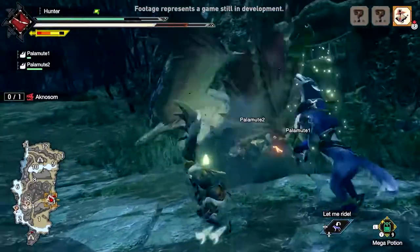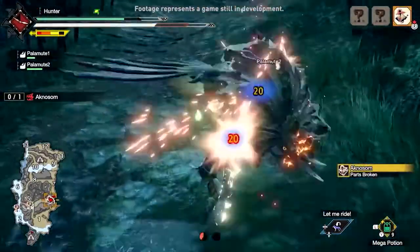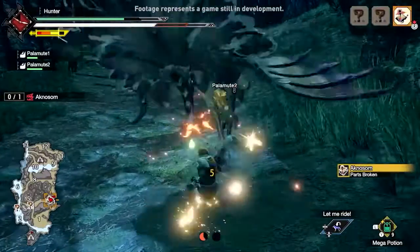Using the Wirebug, our hunter takes to the skies and harnesses gravity to deliver a powerful multi-hit attack, the Plunge-In Thrust.